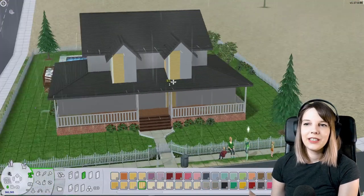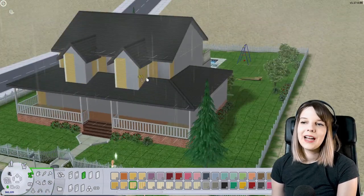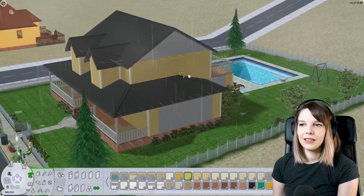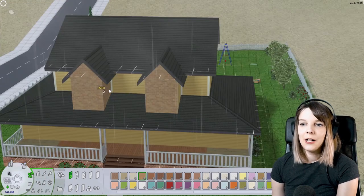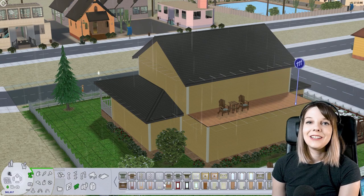I already made some changes — not much that you missed. I was basically just extending the porch to go through the whole front of the house and changed the three sticking-out parts into two, because it helps a lot with the first floor floor plan. So you didn't miss a lot, don't worry.